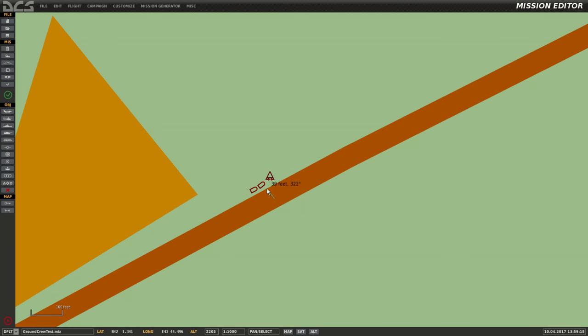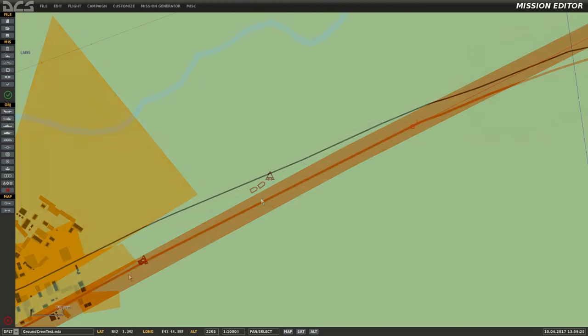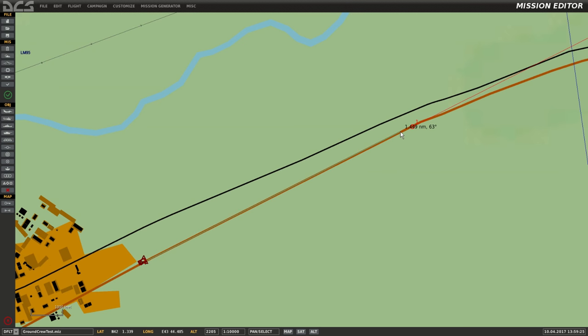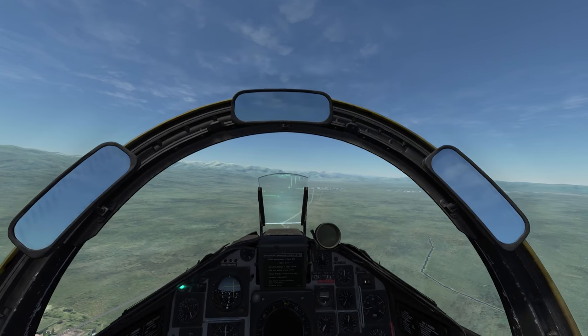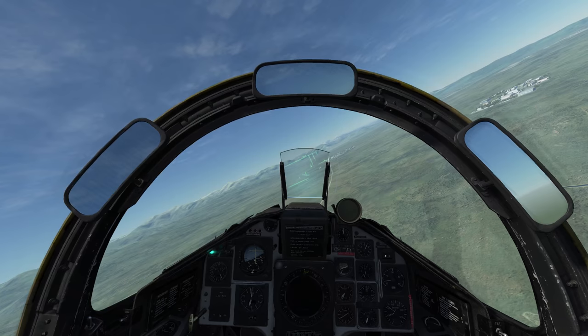I've placed the units just off the side of the road, well within reach if I taxi up to them, and I've given myself about 1.5 miles of useful road to land on. I'll leave the on-road landing in the example, but if you want to skip ahead to when I access the ground crew, just jump ahead about a minute.